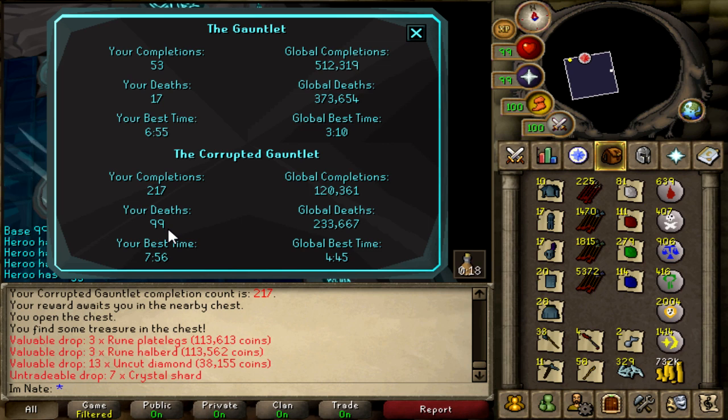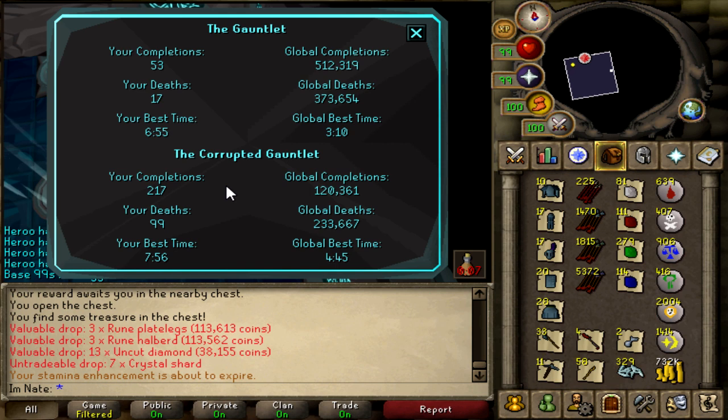I was doing so good in the beginning — my first like three, four hours, pretty much no deaths. I think I might have had one at that point. But then after that it kind of went downhill. I started with 88 deaths, which means I had 11 deaths over the 10 hours.